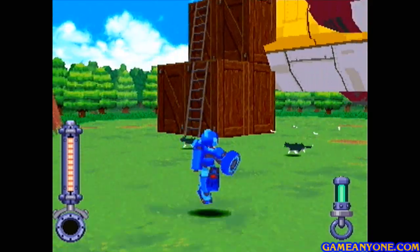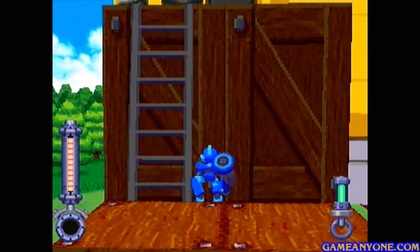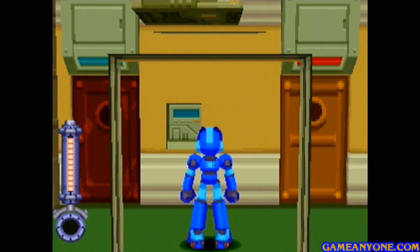Hey guys, and welcome back to Let's Play Mega Man Legends. Alright, so I've met you guys here at the Carded Forest next to the Flutter, and that's because there's something we need to be doing in here. First thing, whenever we go into the Flutter, we're actually going to drop off the cat that we picked up.